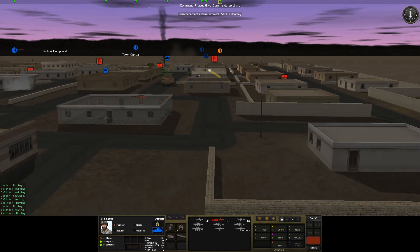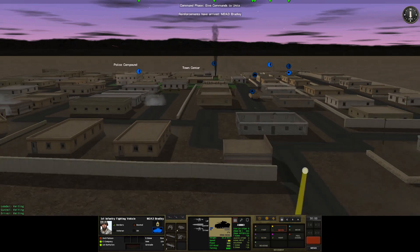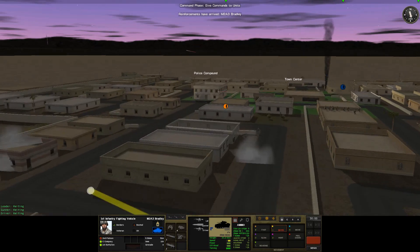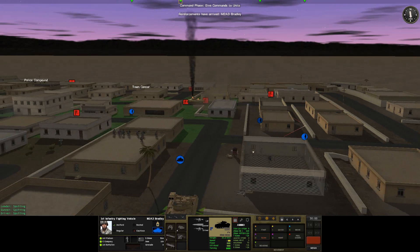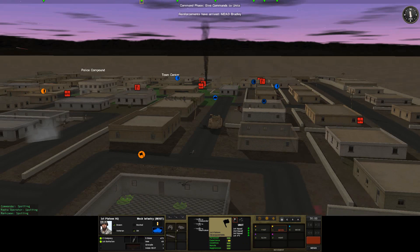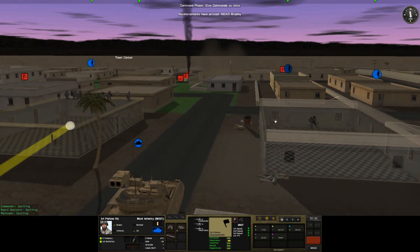These guys did beautifully on the roof and that's exactly where they're going — right up to the roof. And sure enough, it looks like we got another Bradley support vehicle. Where do I want to send him? I want to go this way and avenge our guys at the police compound. So as soon as he gets here, I'm going to turn around and I'm going to be hunting up this road and killing anything in my path. I think I want to keep the infantry pretty much moving the way they are. The one thing we can change is we can move the officer up, put him in level one.